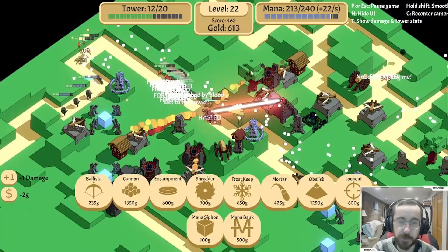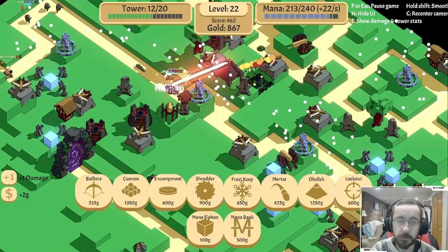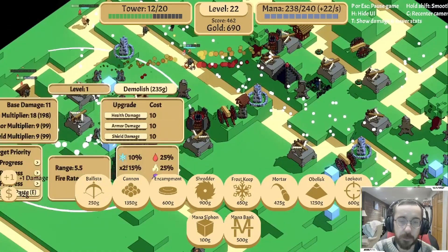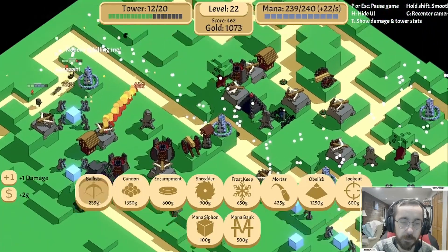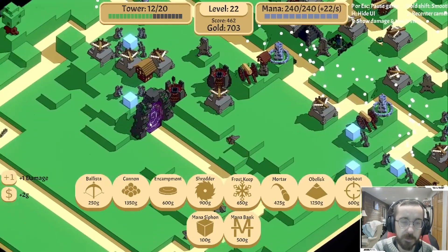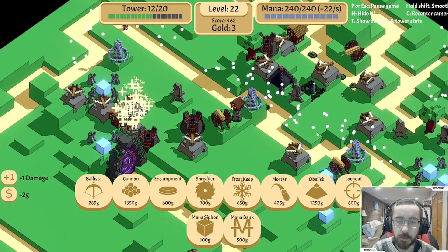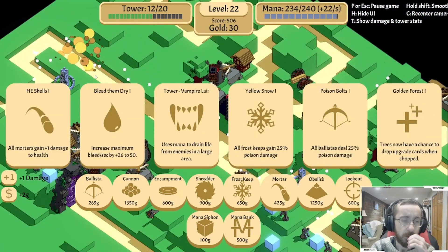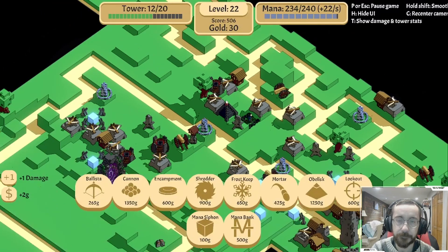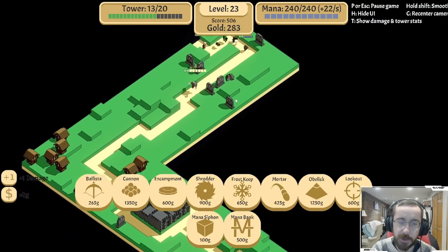There go the shields. Okay, we don't seem to be struggling for health damage at the moment. Another ballista - doesn't quite reach where I want it to. That does. Does this? Yeah, that can reach. To health - yellow snow, poison damage, all ballistas deal poison damage. Let's take it. No mana up there, okay.